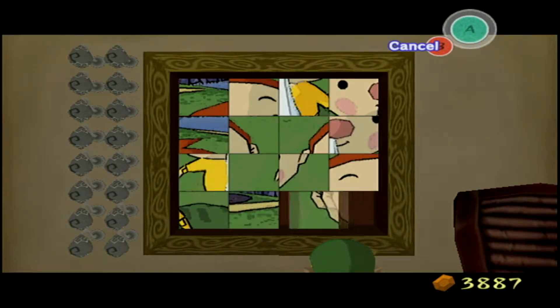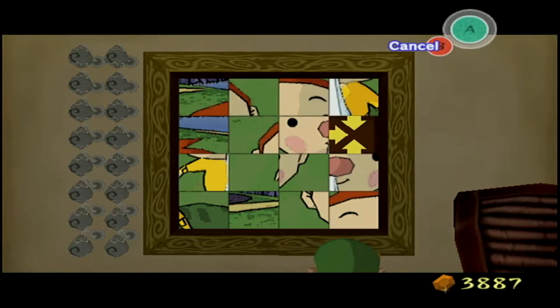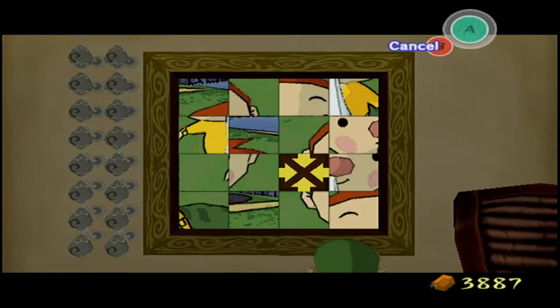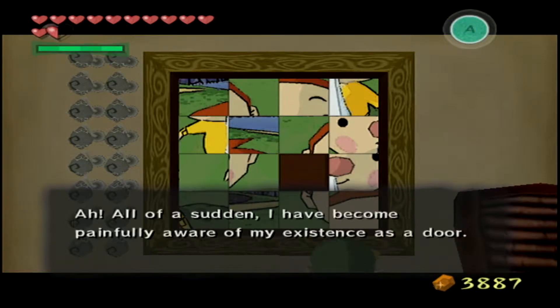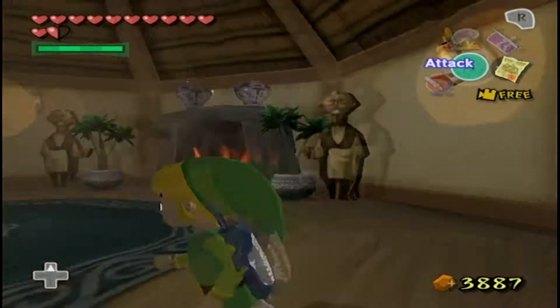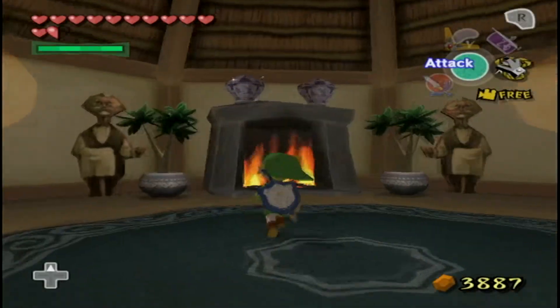Like, if they had kept Tetra on the pirate ship, then Ganon would have never found her — because how is he supposed to know where exactly in the Great Sea the pirate ship would be? Of course Zelda gets kidnapped. She got kidnapped at the beginning of the game too, even though she's a pirate captain — but what was she supposed to do against a giant bird?